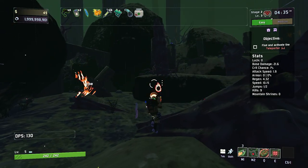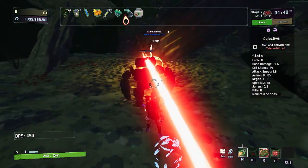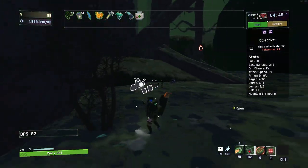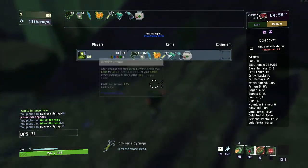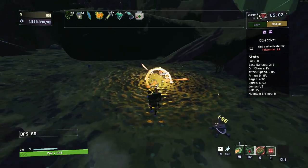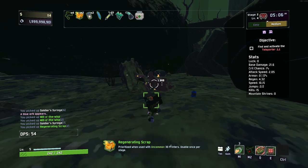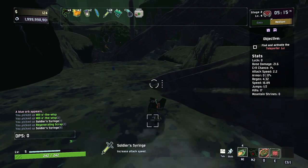We went ahead and got the new portal, so now as long as we can get a couple of green items — preferably nine, which is a lot — we can get this guy doing some crispy damage. I want to get some faster attack speed because it affects not only how fast we fire but also how fast we reload, since Soldier's Syringes scale attack speed and any animations that play during an attack.